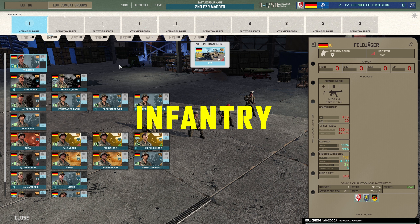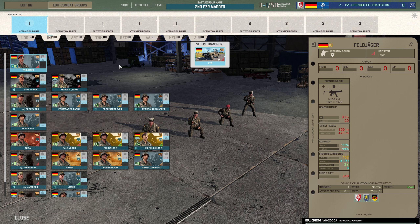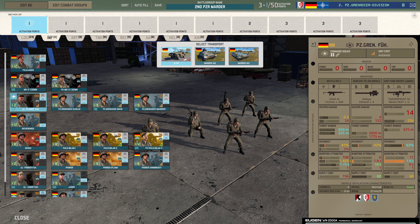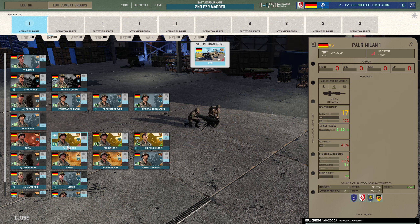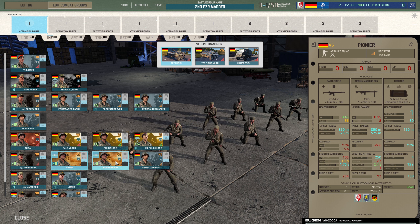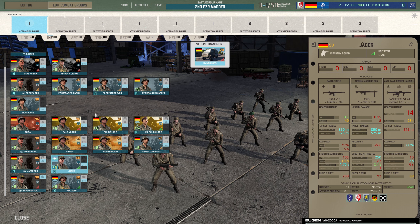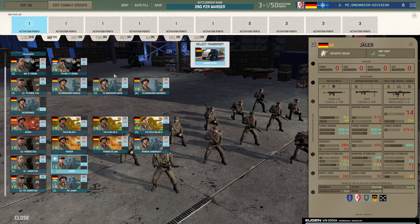This is where things get interesting if we're building a deck focused around the Marder. There are quite a few units that can come in the Marder — obviously you have the Panzergrenadiers with the Marder, the Command with a Marder, and the Milan 2 that can come in the Marders. Other than that you're a bit more limited. Everything else is sort of the Fuchs, but we've got a reasonable number of cards that can come in Marders, so we can certainly have a lot.